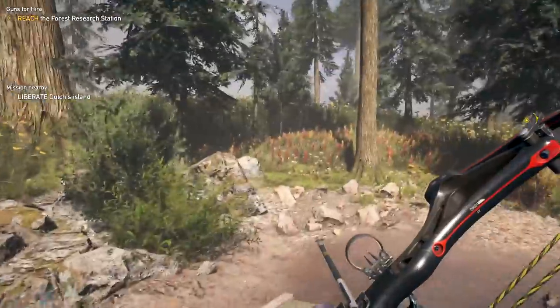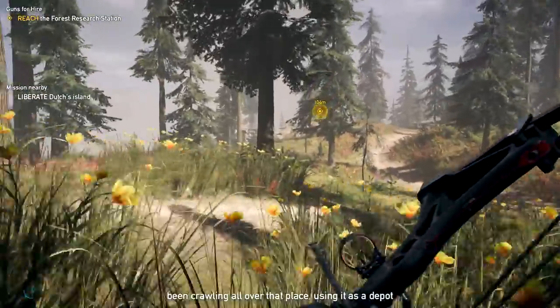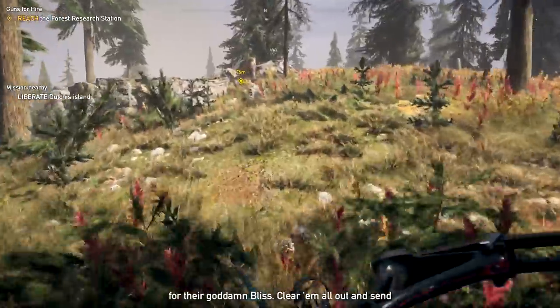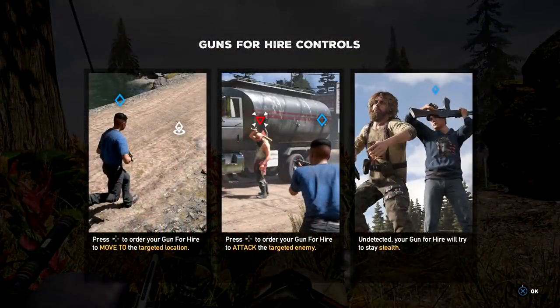Let's rock and roll. Dutch on radio: 'Now that you're partnering up, you should head to the forest research station — the cult is crawling all over that place using it as a depot for their bliss. Clear them all out, send a message we're not messing around anymore.' Okay, let's try and do this nice and quiet.